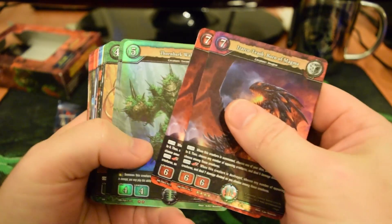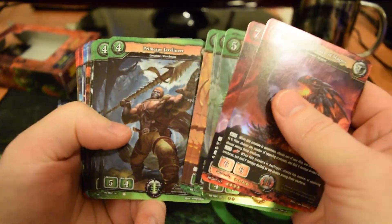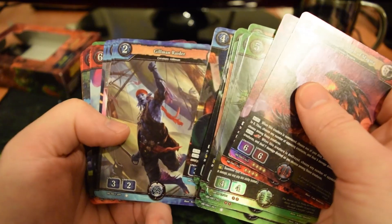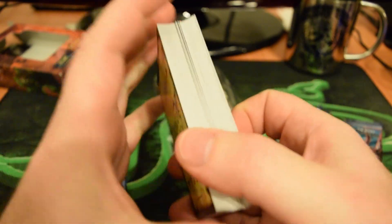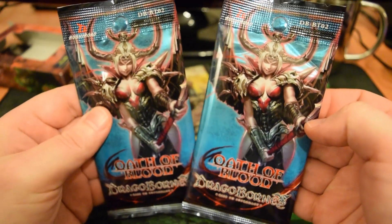Really, really cool stuff. Some of these cards I would have preferred to be foiled, but still very cool mechanics going on here. I like the rejuvenation-type spells and the pirate theme on some of the other guys. Next up, we're going to open a couple of the booster packs from the Oath of Blood expansion.